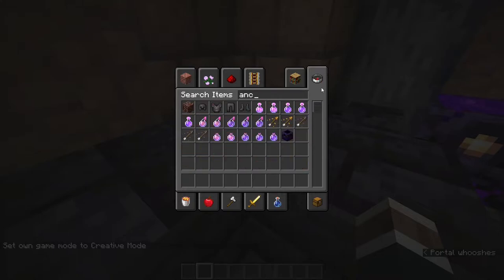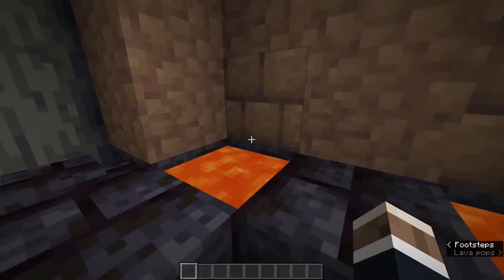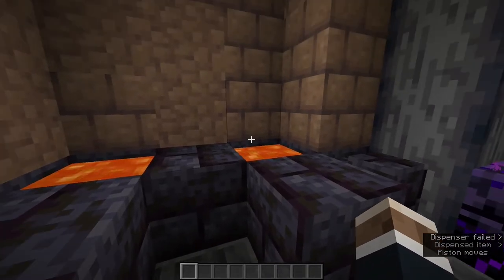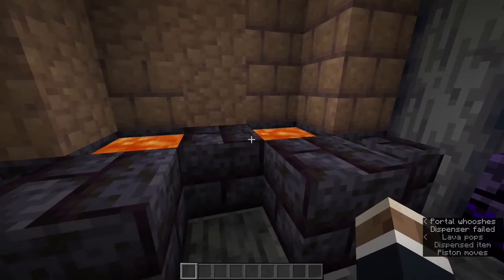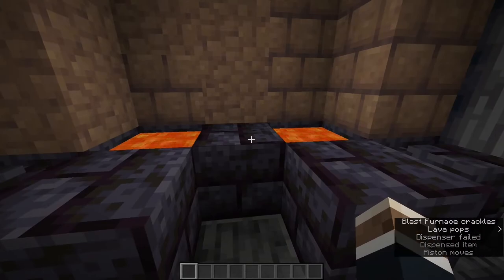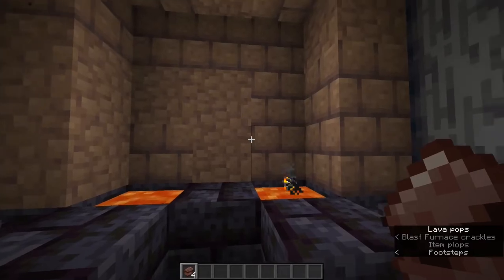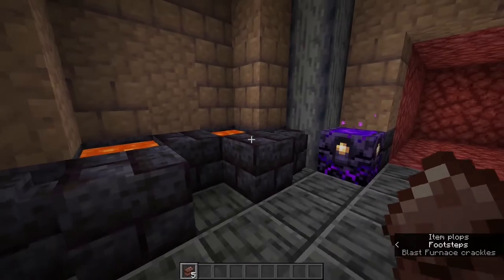But if we throw in some ancient debris — there is no way to refuel the furnace though. I did put 64 blaze rods, that should be enough. It should take a second, you can hear the blast furnace. It's activating the piston, activating the dropper. And we get netherite scrap floating from the surface. So it's a way cooler way of cooking your ancient debris — you're actually throwing it in lava to cook it, not just throwing it in a furnace. We're getting our final ancient netherite scrap. Man, that is amazing.